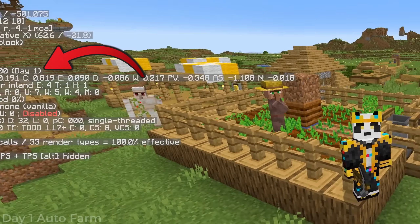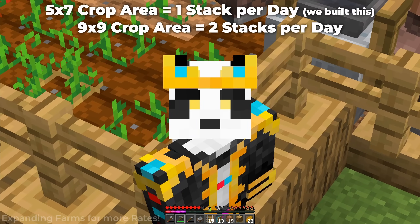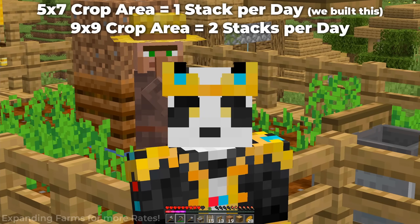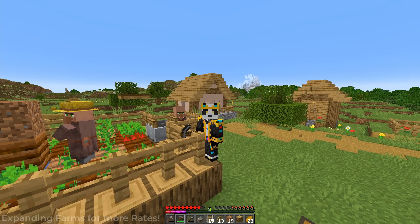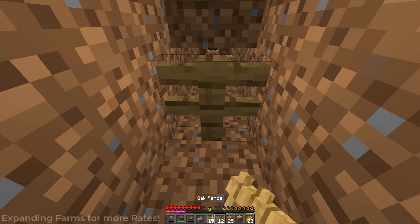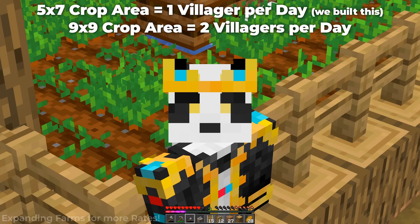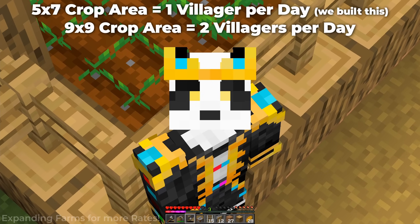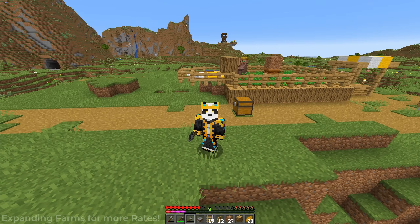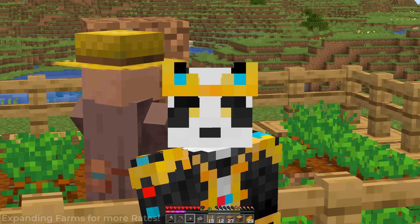Day one — we've got ourselves a villager breeder, an iron farm, and a crop farm. This crop farm is going to give us a full stack of crops per day. The only thing you have to do is monitor this guy and make sure he's not planting wheat. If he starts planting too much wheat, just replace him with one of your villagers from the villager breeder, because we've already got one ready to go. The villager breeder gives one villager per day, but if you expand the farmland to a nine by nine, you'll get two villagers per day. Same thing — monitor him, and if he starts planting wheat, replace him with another guy.